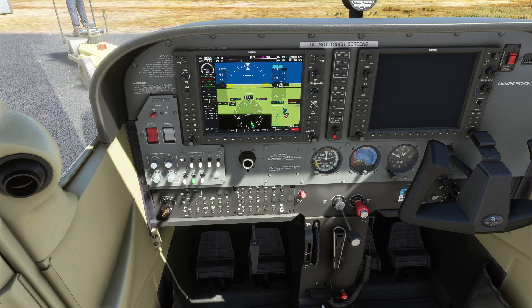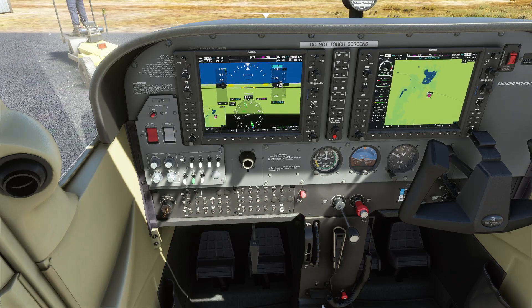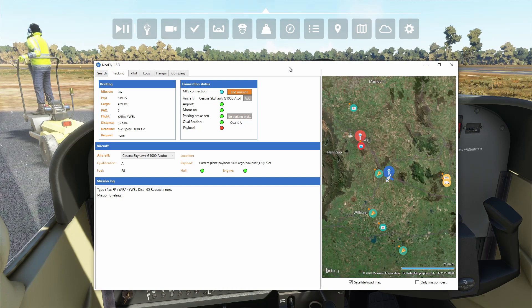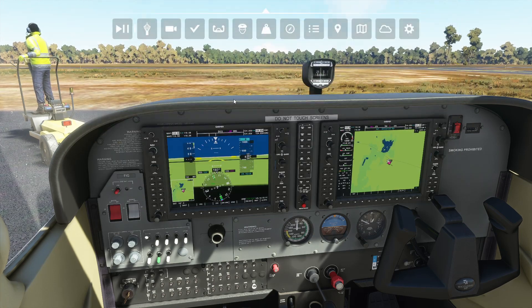Park brake is on. Yell out 'clear prop' and there we go — beautiful. Let's just let the aircraft warm itself up a little bit. It is showing now, as you can see on the tablet here, that the aircraft is running. So hopefully we will get our payload loaded very shortly, because I haven't heard anything from the program as yet.